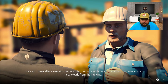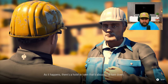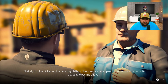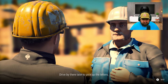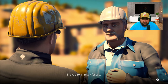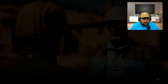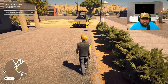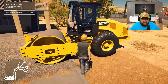Old Joe wants us to pretty up his forecourt a little. Joe's also been after a new sign on the motel roof for a while - something that travelers can see clearly from the highway. There's a hotel in town about to be torn down, and that sly fox Joe picked up the neon sign letters cheap. A crane operator on the construction site opposite owes me a favor - drive by there later to pick up the letters. But first let's take care of the forecourt. I have a roller ready for you, so get in and start compacting.